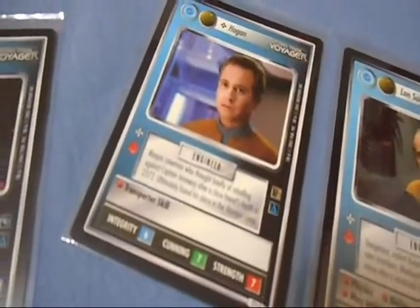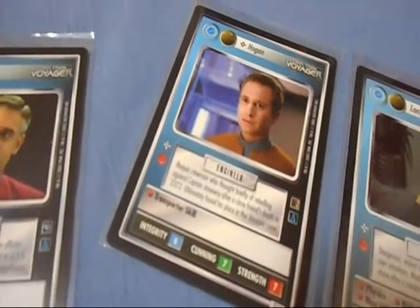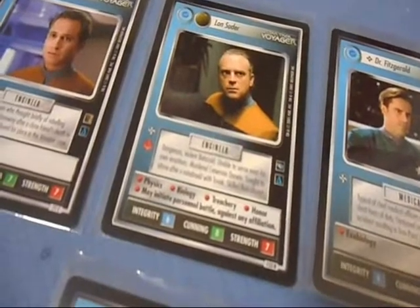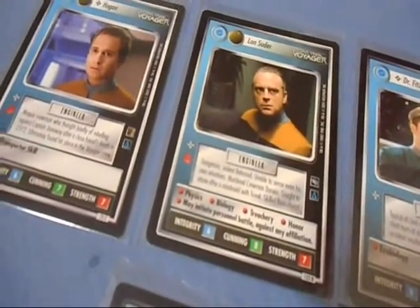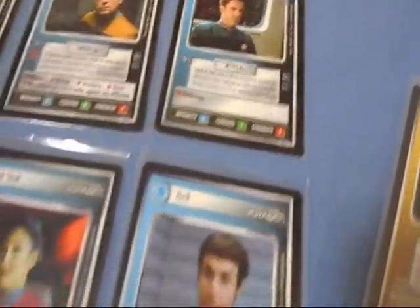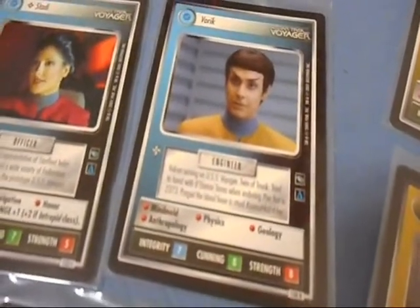Crewman Mitchell is another option. You've got cards like Hogan — that's a dual affiliation card, you can play him as Federation or non-aligned. Lon Suter has a lot of great attributes, he's an engineer, and he may initiate a personnel battle against any affiliation, which could come in huge on an away mission. Dr. Fitzgerald and Vulcans like Vorik, with a lot of great attributes there.